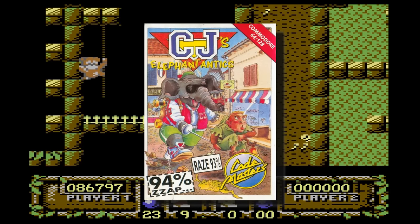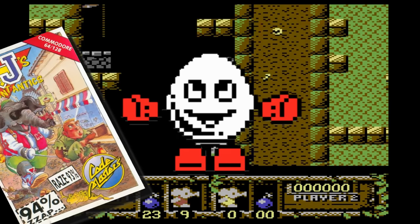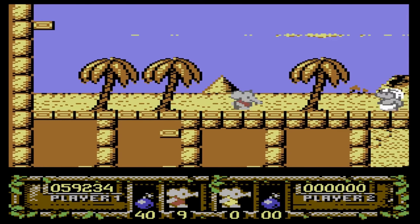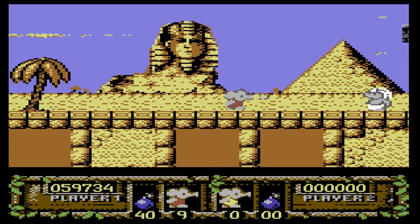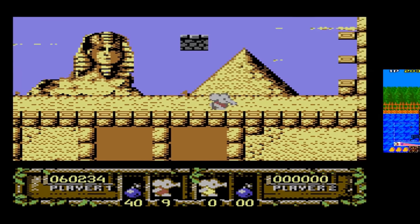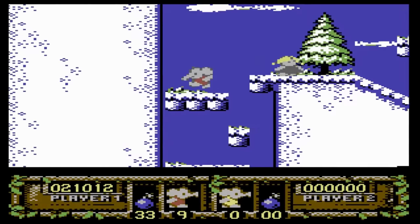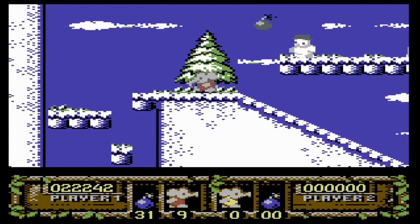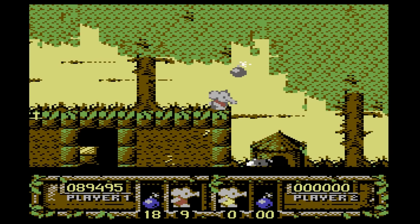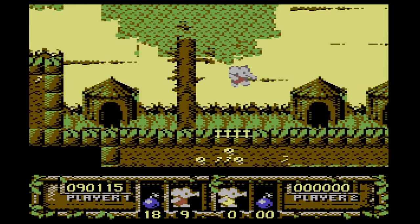C.J. the Elephant was Codemaster's short-lived attempt at a mascot other than a hard-boiled egg wearing punching gloves. But they decided to put all their efforts into creating the character and none into the game itself, as evident by the fact it's a complete and utter rip-off of the New Zealand Story. However, we're not here to talk about plagiarism — we're here to talk about rude cheat codes, and this one appears in the Commodore 64 version of the game.